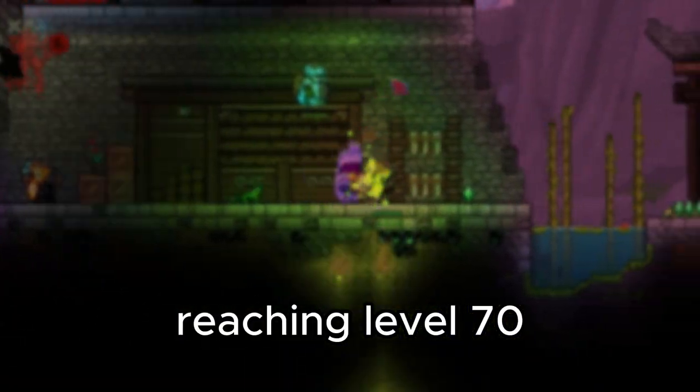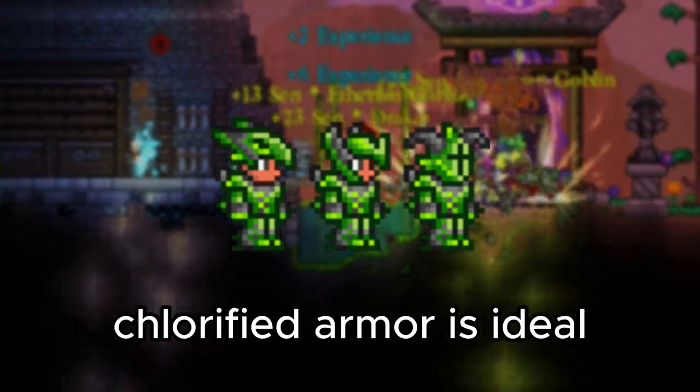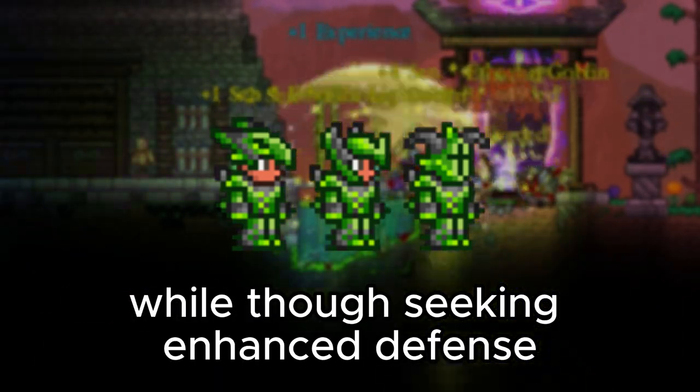Reaching level 70 presents you with a choice between Chlorophyte Armor and other options. Chlorophyte Armor is ideal for players focused on DPS builds, while those seeking enhanced defense should keep the Hallowed Armor.